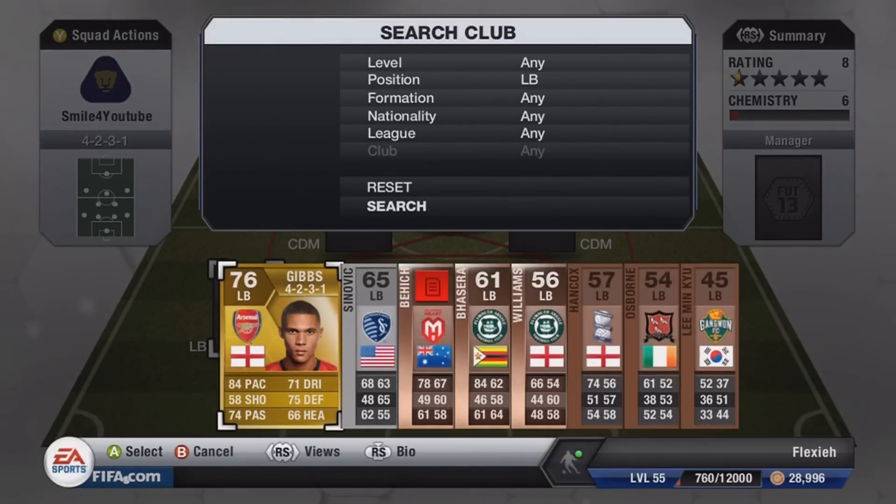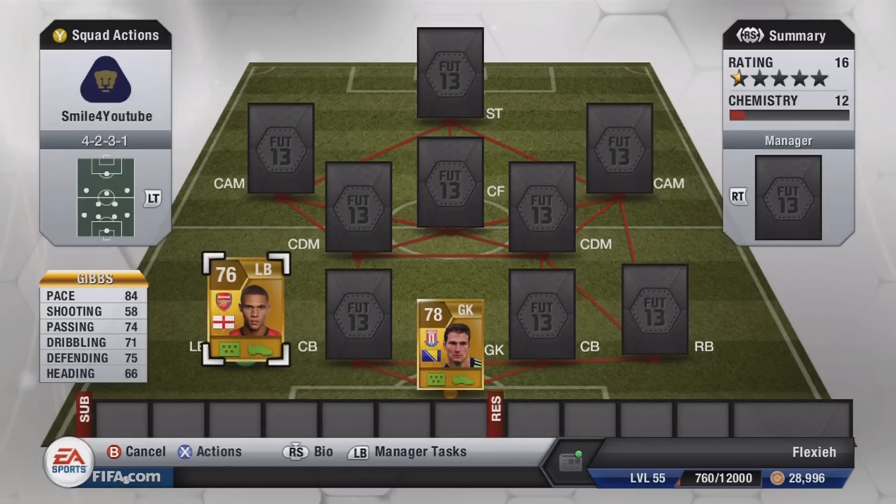In the left back position we are going to put Gibbs — 84 pace on this card, but in the game he actually seems like he has much more than that. He's a pretty good player, mostly there for chemistry reasons, but also a very enjoyable player to play with.